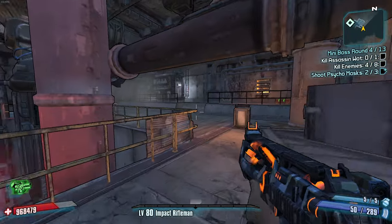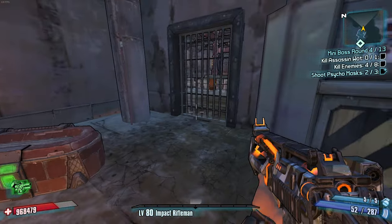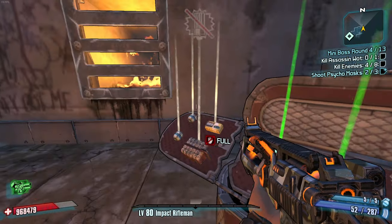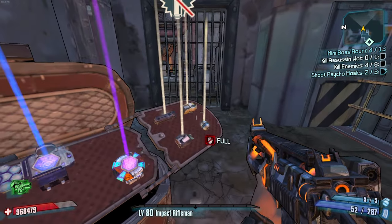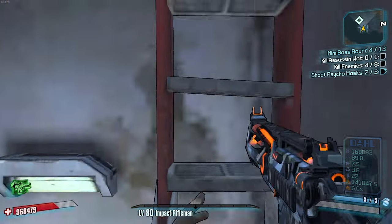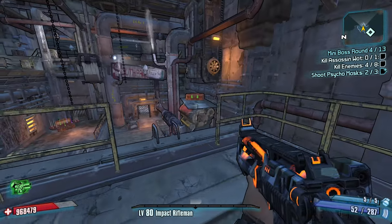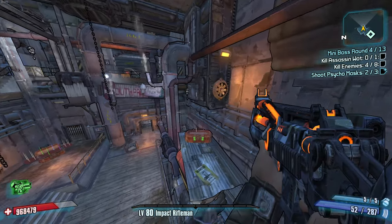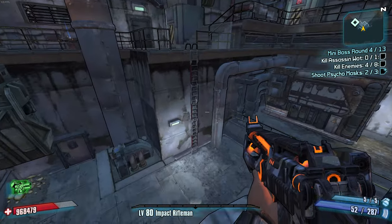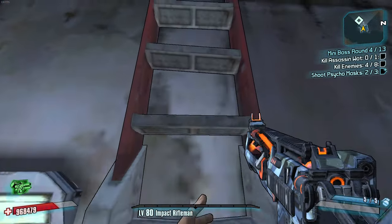Maybe get some health back — no health. Game hates me. This is a Dahl assault rifle — that was an absolute gift. Still no Dahl shield, which is crazy. But luckily, if I shoot all these Psycho Masks, I can maybe find myself a shield. It'll give me the best chance I've had all game to find a decent Dahl shield. And a Dahl grenade, because we're still lacking.